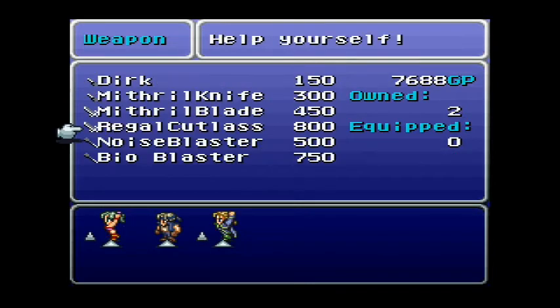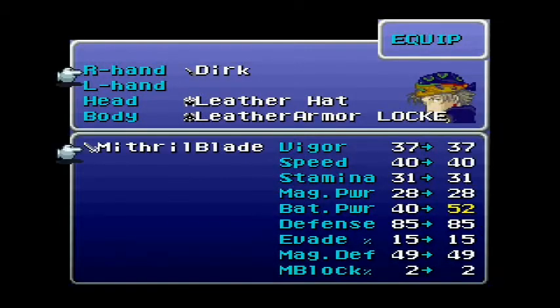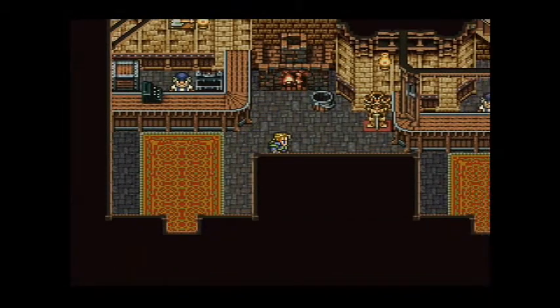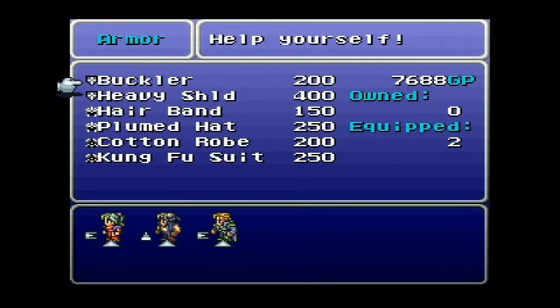Go ahead and buy two breach cuts — I already have those two so I don't need to. Give him the items.